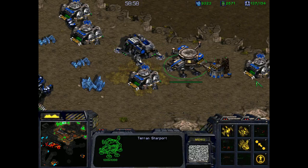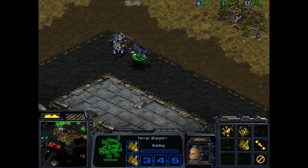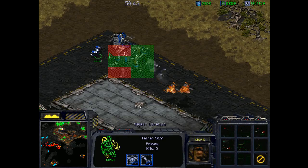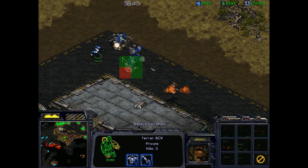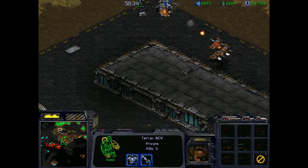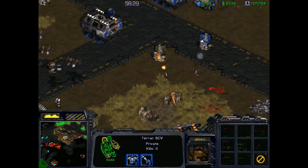I might want to get some extra Wraiths or Valkyries — I think Valkyries are the right choice. Granted, my Wraiths can cloak. So now here we go. Did these just spawn here? They must have just spawned right on top of me. Where's my other SCV? Maybe I lost it. Was it building something?